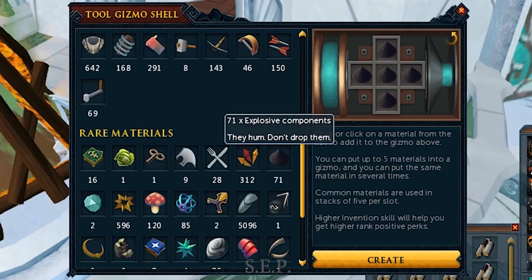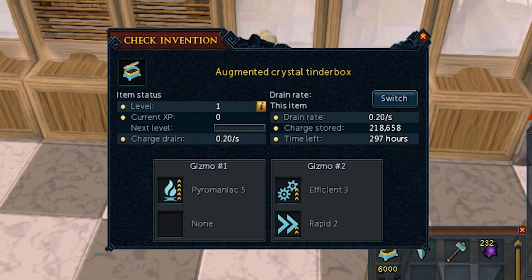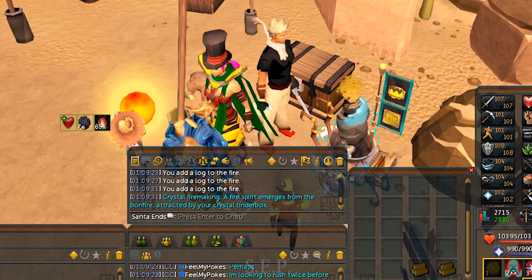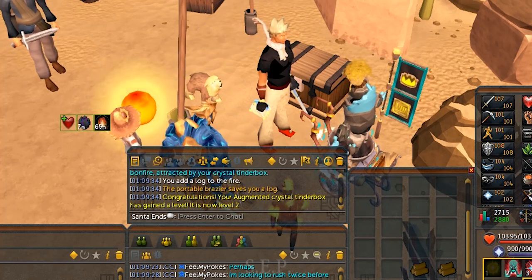The second slot I recommend for fire making is Pyromaniac. Pyromaniac goes up to rank 5 and has a 0.1% chance per rank to burn all the logs of the same type in your inventory per action, and is effectively a 6.75% increase in your XP per hour.